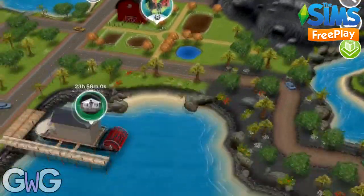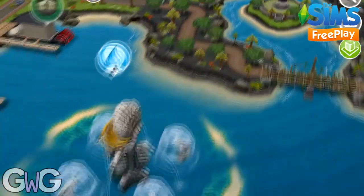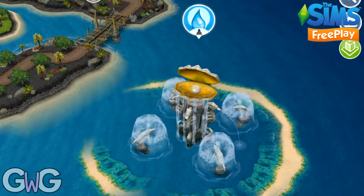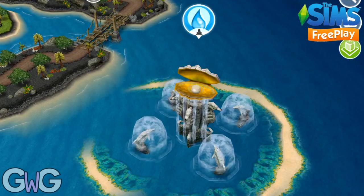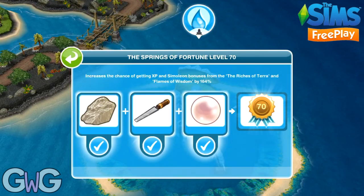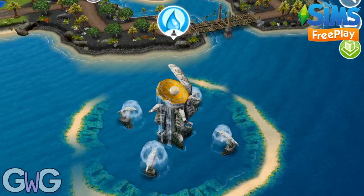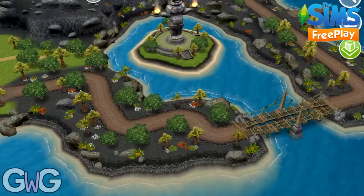And finally we have the Springs of Fortune. This increases the chances of getting bonus experience points and simoleons from the Riches of Terror and the Flames of Wisdom. So putting all three of those together gives you a great chance of earning some extra simoleons and experience points.